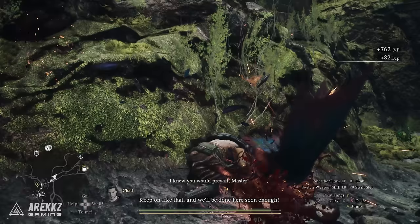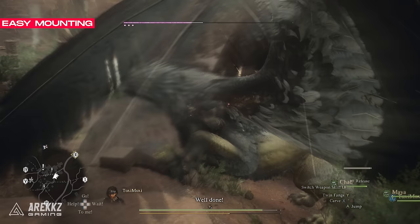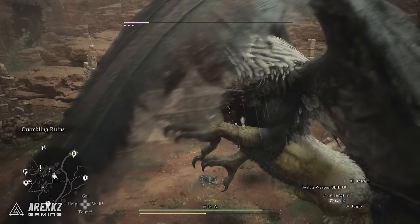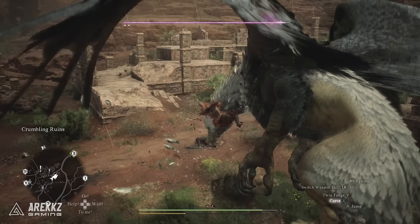One thing the Thief really excels at is climbing and clinging. In Dragon's Dogma 2, clinging is extremely useful most of the time as it allows you to deal damage while staying out of harm's way, and it means you can easily access the weak point of a monster such as their head and eyes. What makes the Thief so amazing at clinging and climbing is their Twin Fang ability, which allows you to stab your daggers into an enemy, reducing the stamina loss and automatically retaining grip on a monster when they attempt to shrug you off.